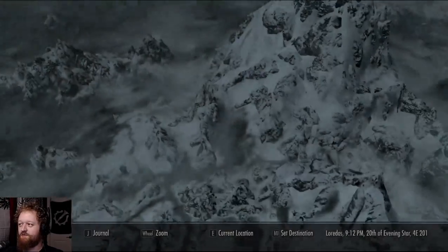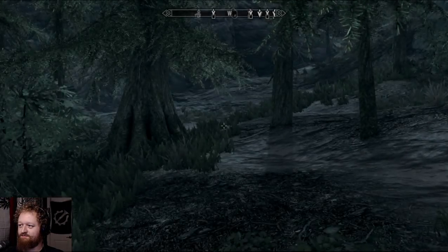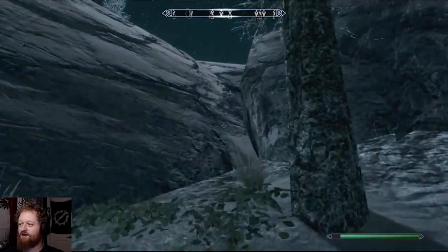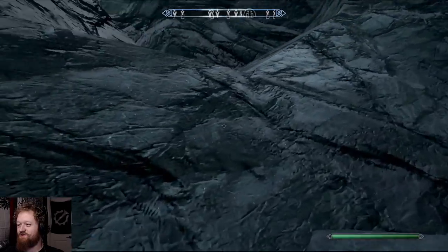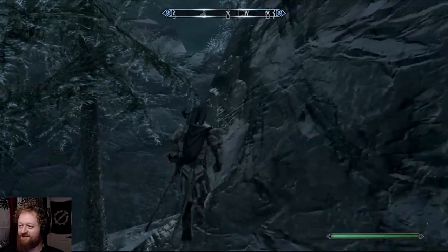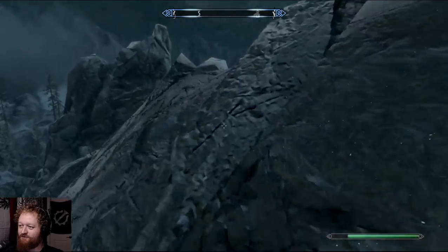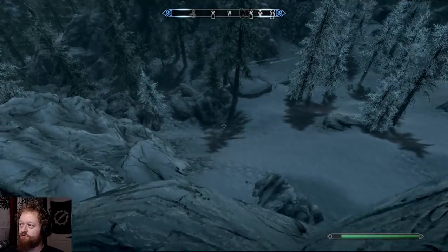Where am I going? Riverwood. Cannot pass over those mountains. Maybe this — I think I can pass over this right? No, I don't think I can. Let's just try the good old go-to-the-side.